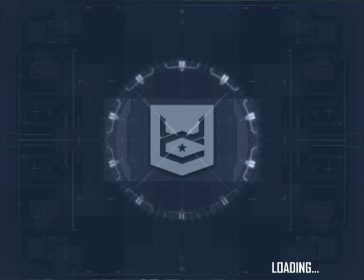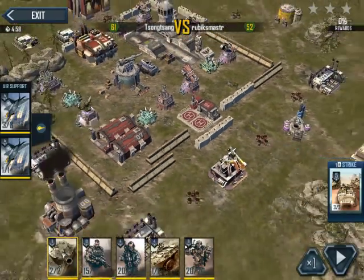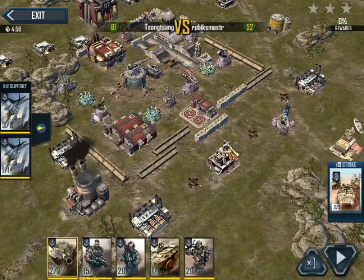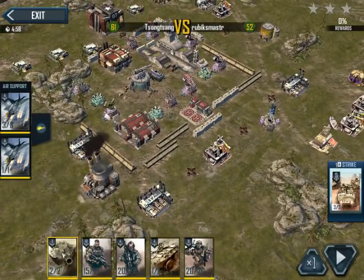So right off the bat, let's pause and take a peek at this. This is an issue, especially with the newly introduced Peacemaker Mortar. MOZ used to be the meta — like before the heavy vehicle update, all the high levels, or mid-high levels, were using MOZ to basically one-shot turrets as they work their way through a base. But with the introduction of the Peacemaker Mortar, infantry troops have become a lot harder to use because they sustain damage very, very quickly.